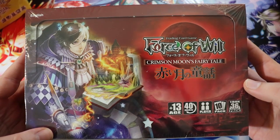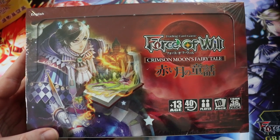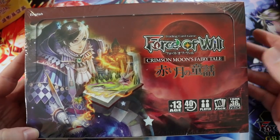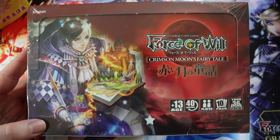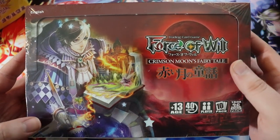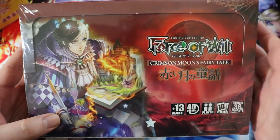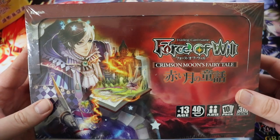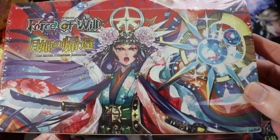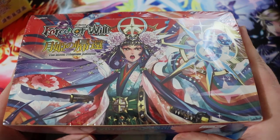There are two sets I've pulled on screen that are my two favorites of all time — you can find boxes of these on eBay for around $30. Less than a dollar a pack is a pretty good rate, especially if you just want to start cracking packs. This one here, Crimson Moon's Fairy Tale, is my favorite set of all time. It's the first major U.S. release for Force of Will — the set that put the game on the map. There's a whole bunch of sweet rulers: Dracula, Grim, Cthulhu resonators, and five of the ten original dual stones.